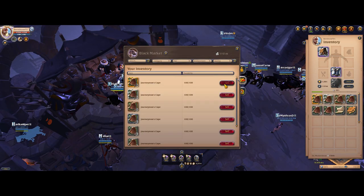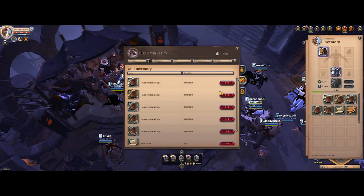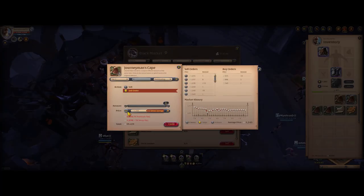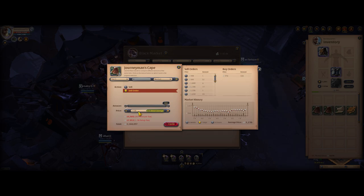After crafting all of it, I ended up with 1,663 pieces of tier 3 capes with various qualities. I then sold them all to the black market — I directly sold some to fill the current buy orders, but I placed most of the capes as sell orders. All of the capes were sold in less than 8 hours because of the current demand and the lack of supply in the black market.